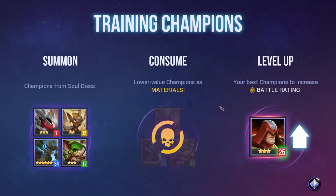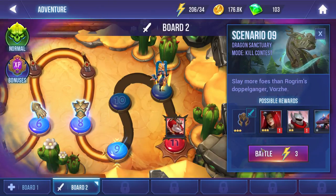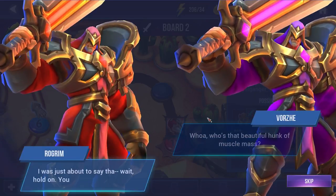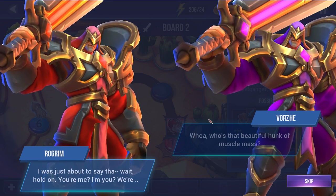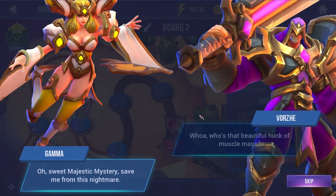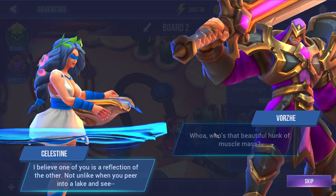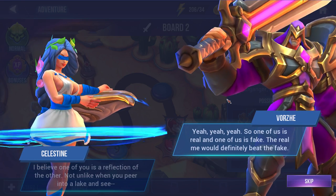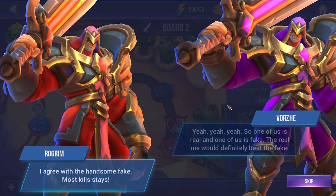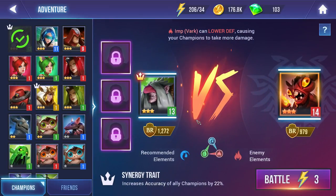Let's go back to adventure mode and get to scenario 11 — that's the boss fight. The dialogue introduces a mirror match: 'Who's that beautiful hunk of muscle mass?' Two identical characters meet and one must be real, one fake. 'The real me will definitely beat the fake.' Most kills wins. This is another new game mode where we're fighting a fire guy, so it might be better to take the water character. The idea is to get more kills than your opponent — kind of like last-hitting minions.